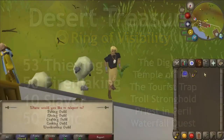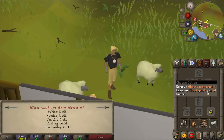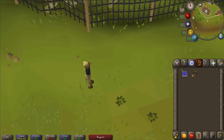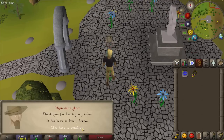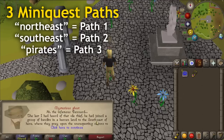To start Curse of the Empty Lord you should get a skills necklace, a ghost speak amulet, and the ring of visibility, and teleport to the fishing guild. From here run west and then follow the path up north around the fishing guild. Once you reach Glariel's tomb, speak to the mysterious ghost standing there. He's going to tell you to find Renard, and within the chat log he'll give you one specific hint which is listed on the screen now — you'll need to follow the correct path to do this mini quest.